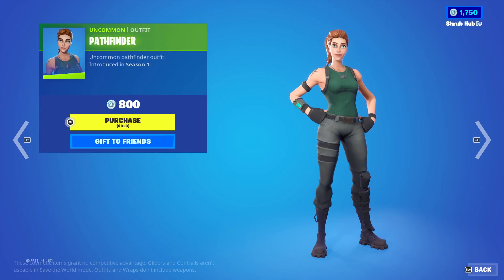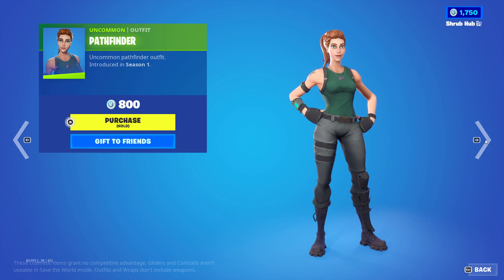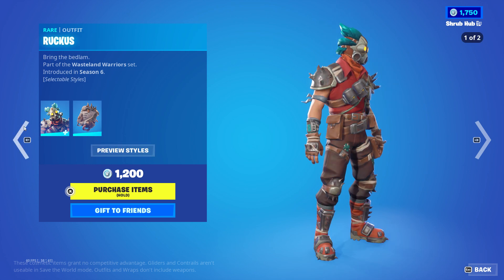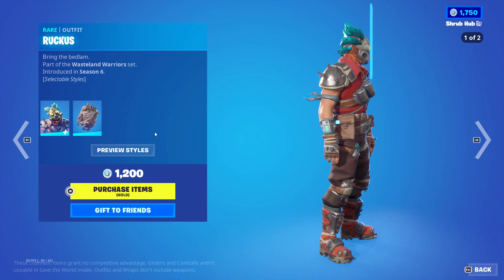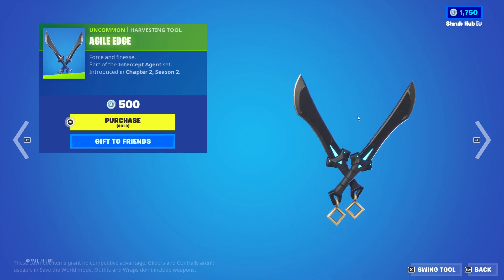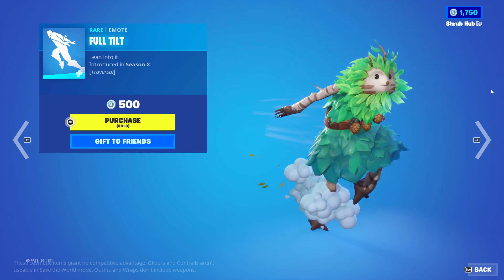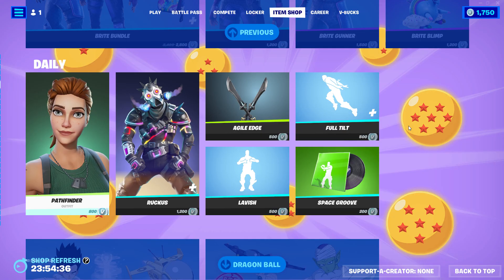Next we have the Pathfinder skin from season 1 — there's also a Pathfinder that's an Apex Legends type skin. The Ruckus skin from season 6 with the Spike Chamber backbling looks like Octane — the second style looks like an Octane skin with the Rage edit style. We also have the Agile Edge pickaxe from chapter 2 season 2, the Lavish emote from season 8, the Full Tilt from season 8, the Noir to Run emote, and the Space Brew from chapter 2 season 1.